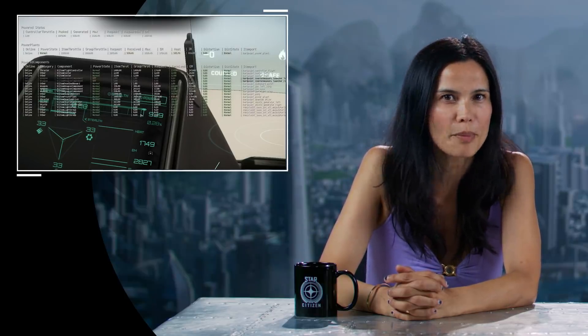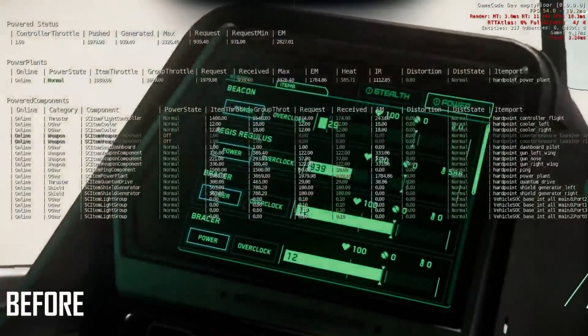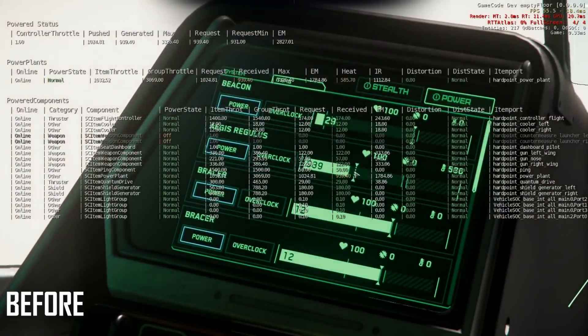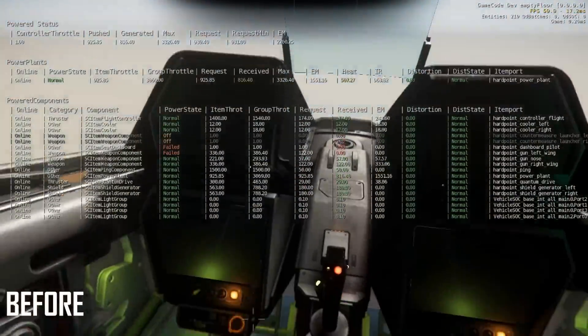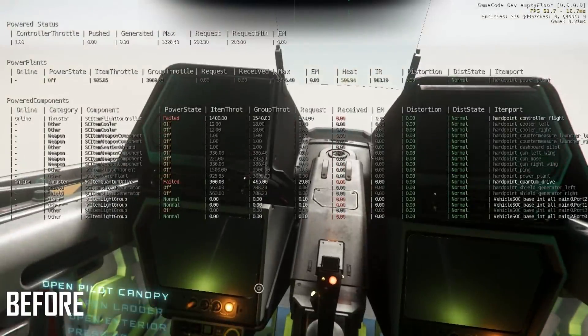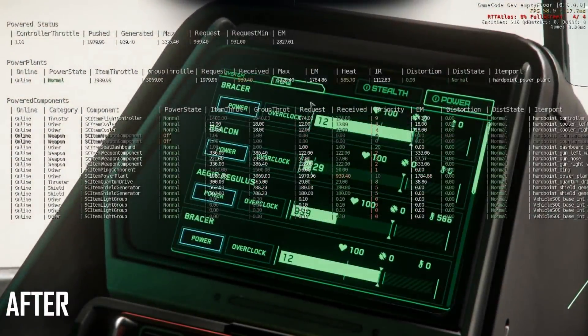Ship teams have been busy getting onboard power plant systems up to spec. Junior gameplay programmer Jonathan Young fills us in. We've been working on making the power system more consistent so a player knows what's going to happen when the system doesn't have enough power. We discovered that items turned off in order as dictated in an XML, which meant that if a dashboard is first in the XML, all your MFDs would turn off. To fix that, we've added per-item priorities so designers can set which items are more important. For example, you might want shields to turn off before thrusters so you can escape, and dashboards to turn off quite late so you can still manage your systems.